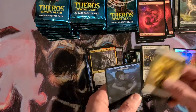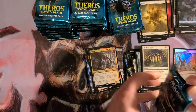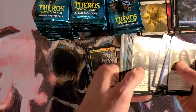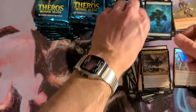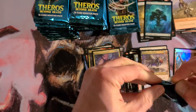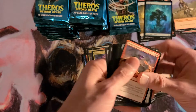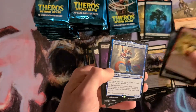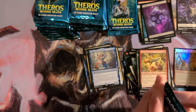Oh nice, I got a Crocs the last box too — that's awesome. First Mythic. I haven't gotten Earl yet. Enigmatic Incarnation. Damn, I got that in the last box too. Two of the same Mythics — that's weird.